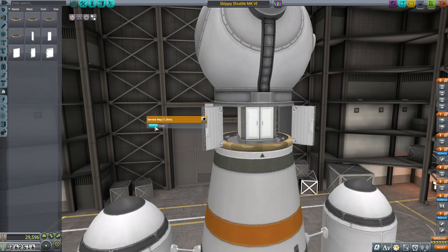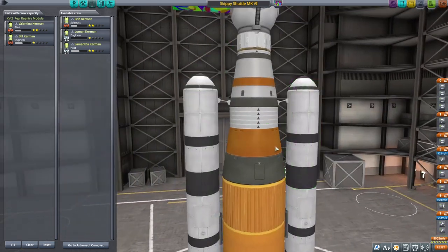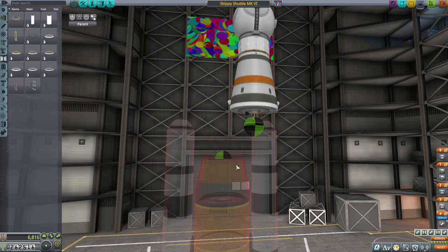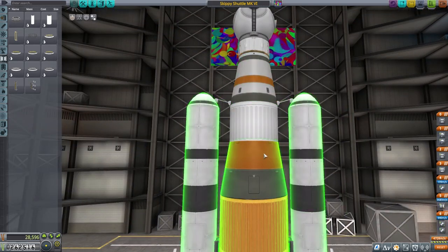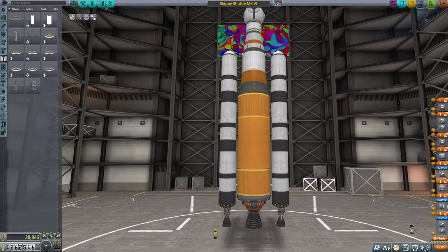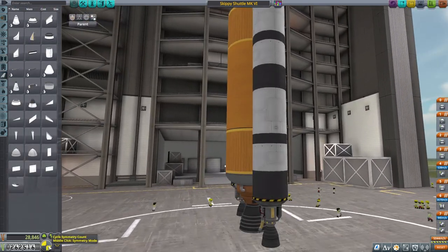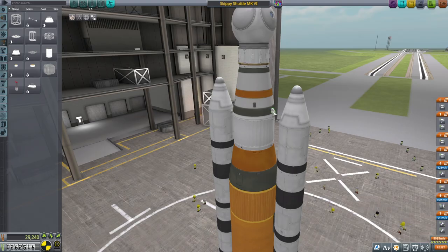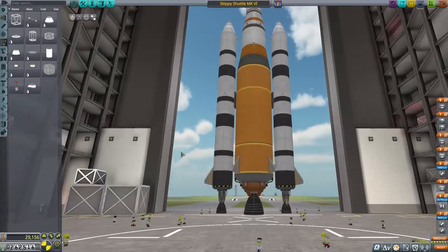The two jobs we picked from the command center are two repair missions. We're outfitting our old Skippy Shuttle MK-456 — refitting it a little bit to get it ready for the repair mission. Both satellites we're repairing are around Kerbin, and we've used this vessel before to rescue some Kerbals or get some Kerbals around Minmus. I figured it has enough lifting capability to potentially reach both satellites.